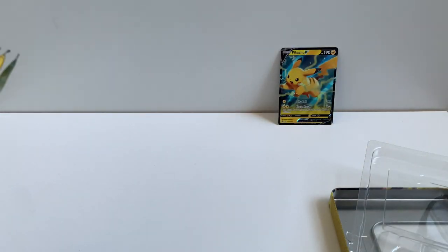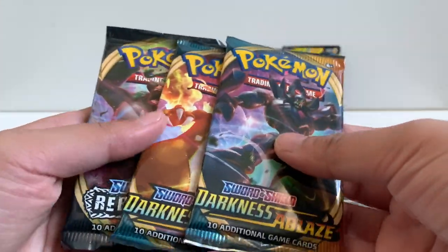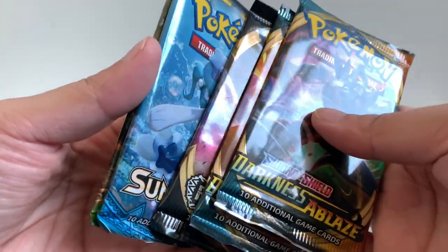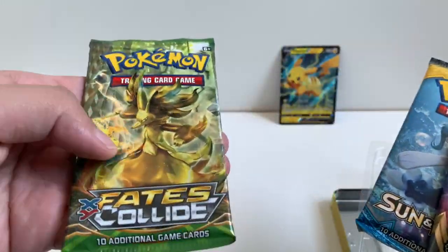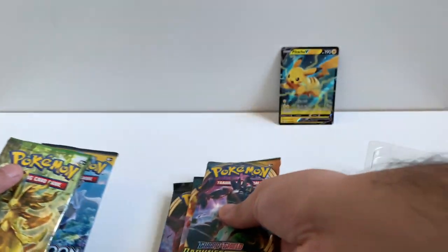Let's see what five packs we got. First up we got Darkness Ablaze, another Darkness Ablaze, Rebel Clash, Sun and Moon, and Fates Collide. I don't think I've ever opened — yeah, I've never opened a Fates Collide. I'm excited.